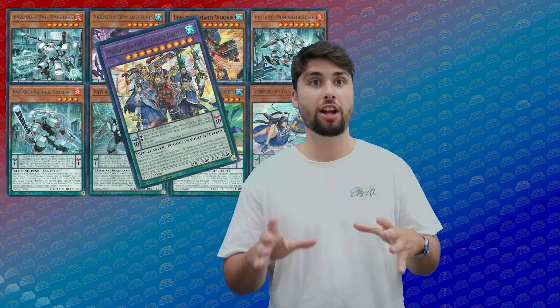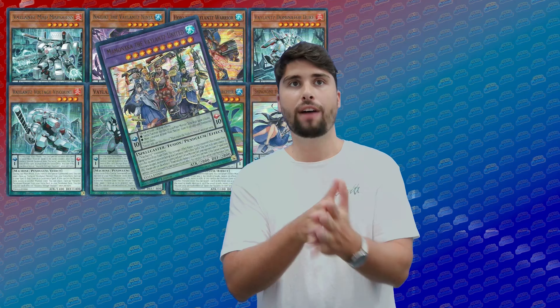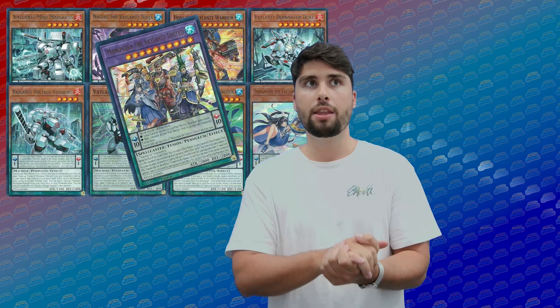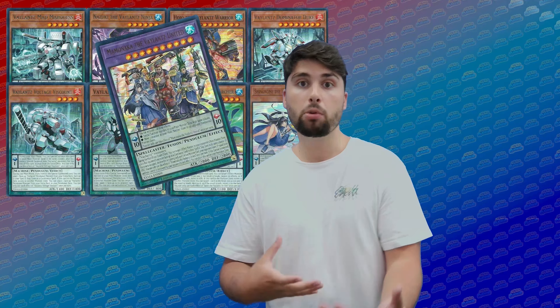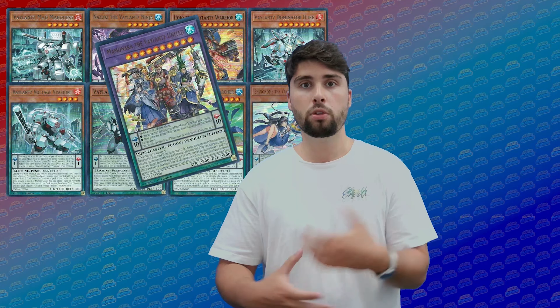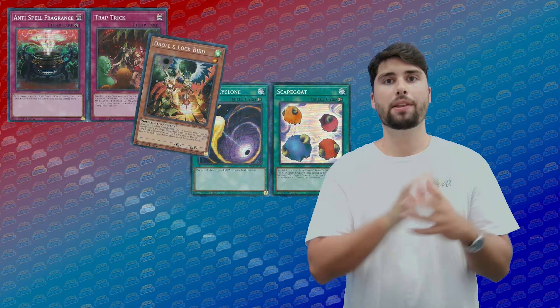The last archetype is Valiance, a pendulum-based archetype featuring samurai spell casters — it's an odd one and I don't know too much about it yet. It utilizes zones to create advantage. The best card right now is Shinonome, a very cheap card at $2.39 and a great pickup option — it deserves to be at least $5 since searchers are always good in archetypes. The archetype still needs work and has nothing broken, but I'm curious to see if they give it more support or make pendulums more playable.